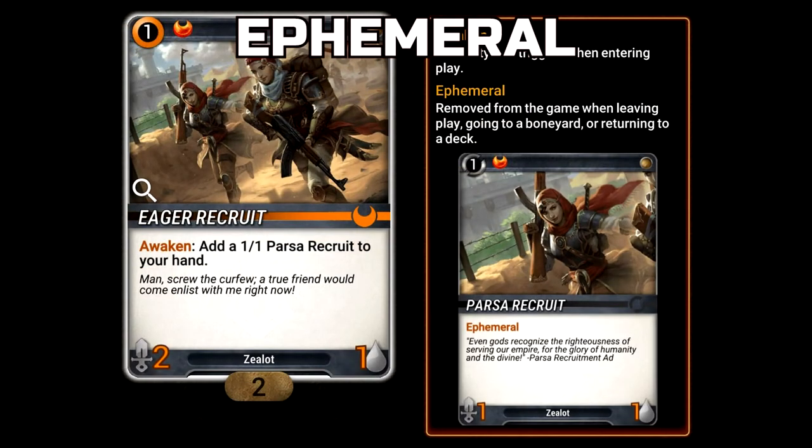Ephemeral: A card that has the Ephemeral keyword is banished when it leaves play, put in the boneyard, or back into your deck. In other words, it is placed out of play and out of existence.